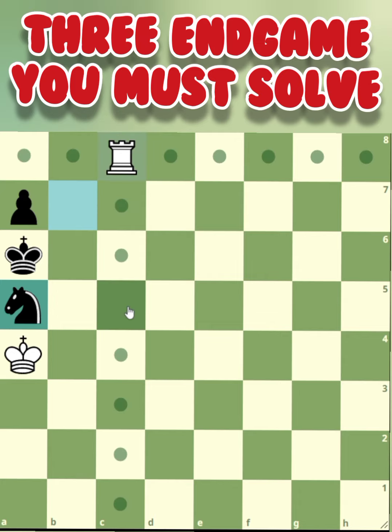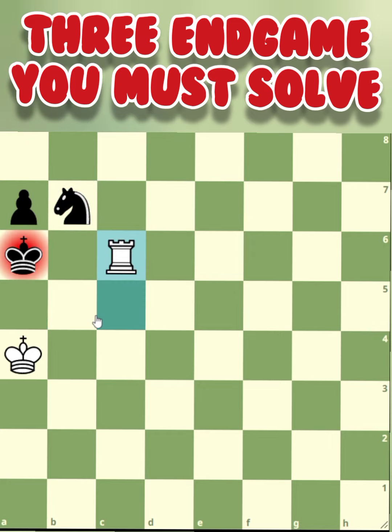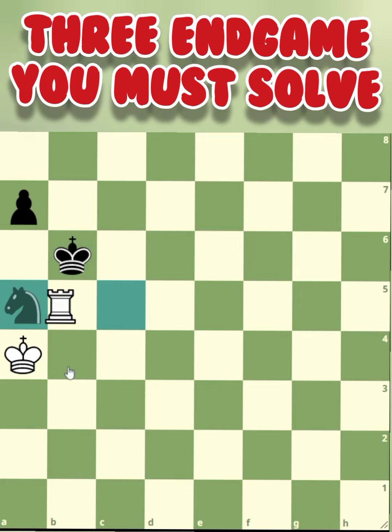Rook going to c5. The knight cannot go anywhere — that's an easy capture. If the knight would go to b7, checkmate. So the king is forced to move to avoid the checkmate. However, rook versus pawn is an easy win for white.